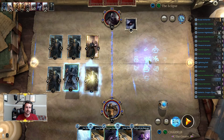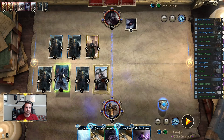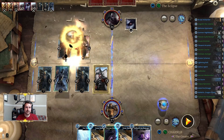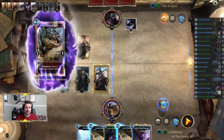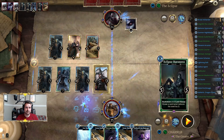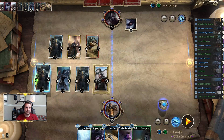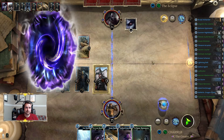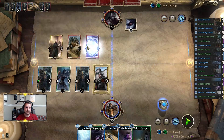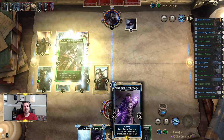Let's go ahead and play the spy master. I know we could have masterminded, but let's get some of these off the board so that if we do have to ice storm we can deal with that accordingly. We want our ice storm to leave as little behind as possible.